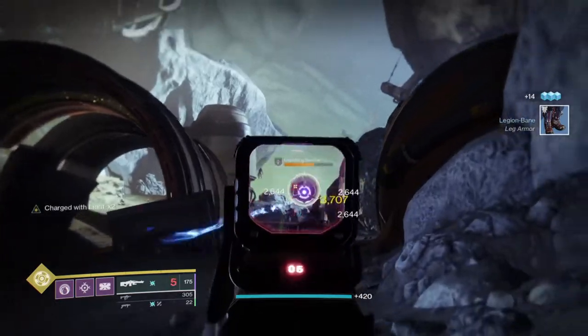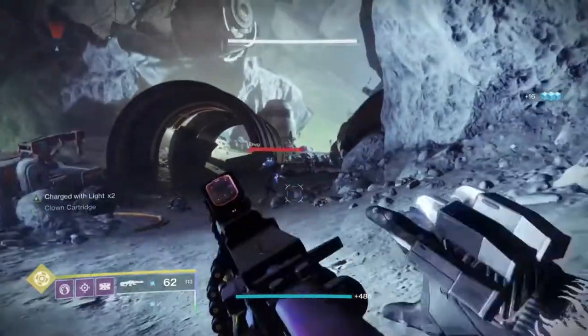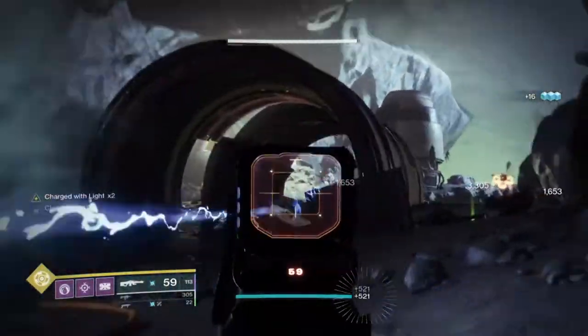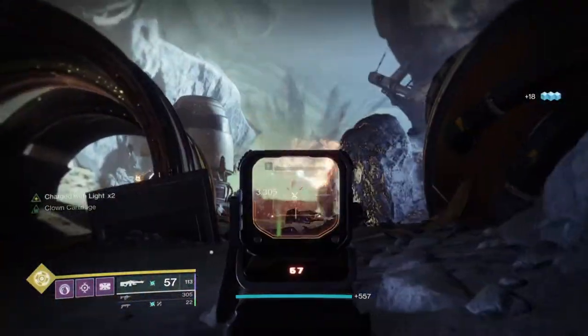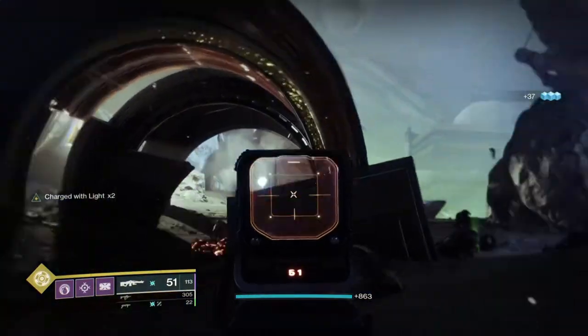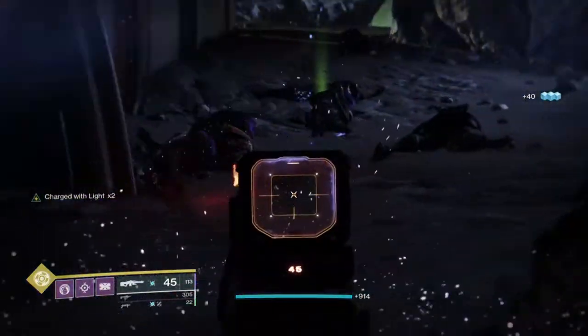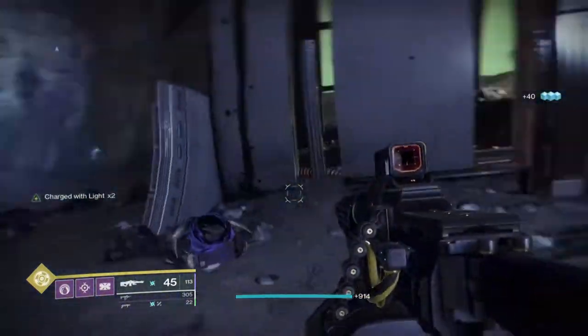Perk-wise, the 7th Seraph SAW is interesting. This is the only machine gun that can roll with Firing Line, meaning it can deal a solid amount of damage in raids, strikes, and casual PvE content when in a group. As mentioned, this weapon can also spawn warmind cells if you have the appropriate mod equipped, and those cells grant a wide range of bonuses that can turn the hardest content into trivial affairs.